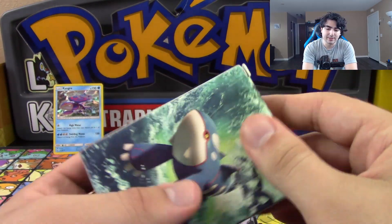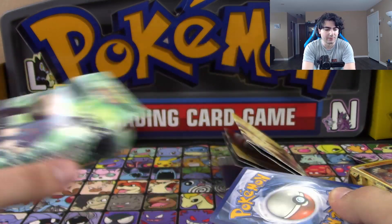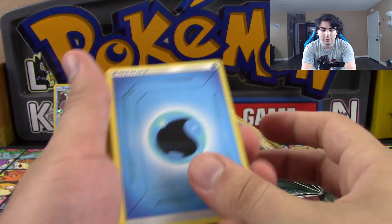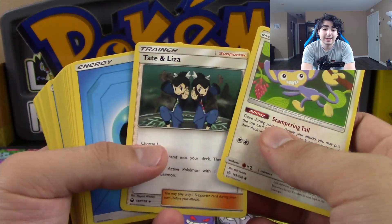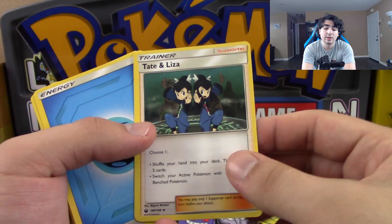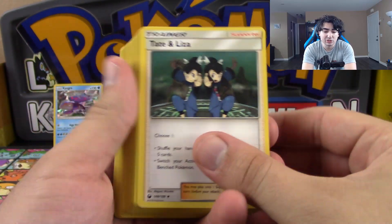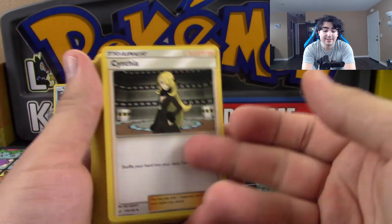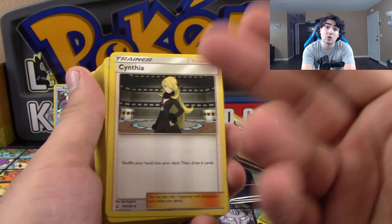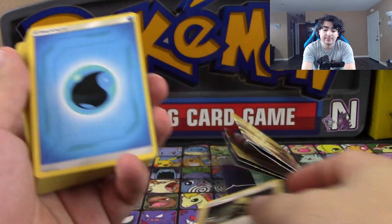Let's go ahead and see the deck itself. Very nice artwork on it, a beautiful Kyogre. So you get Water Energies, you get a Tate and Liza — this isn't a bad supporter, you shuffle your hand and draw five, or you can switch your active Pokemon with one on your bench. Fan Club is also not a terrible one. Cynthia — see what I mean? A core supporter. You get one of our core supporters right in this deck.